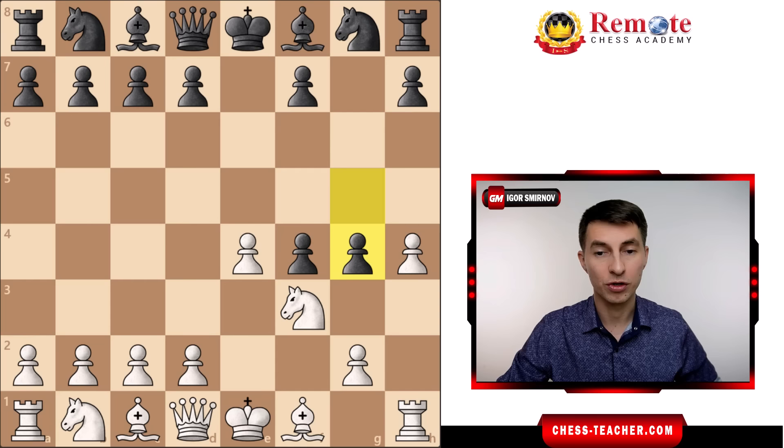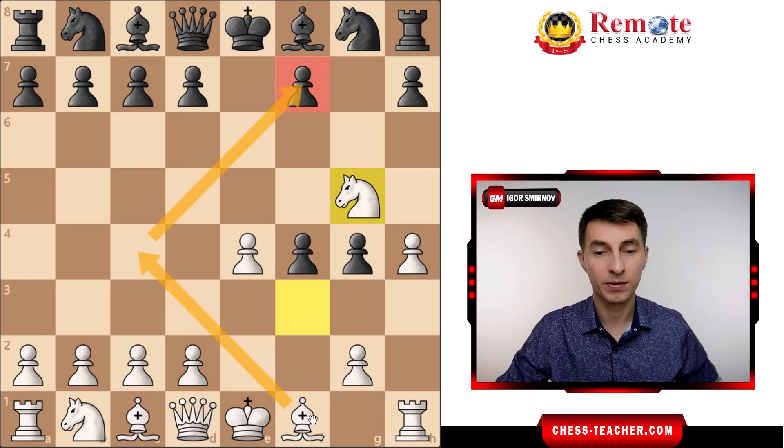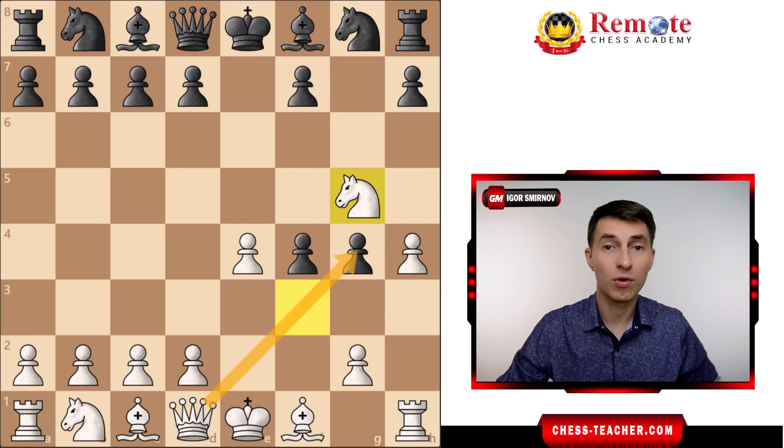Black goes Pawn g4, chasing the Knight, and Morphy goes Knight to g5. This potentially puts some pressure on this Pawn — for example if White adds Bishop to c4 on the next move. In addition, the Queen is now ready to capture the other Pawn on g4, which forces Black to play something active to react somehow.